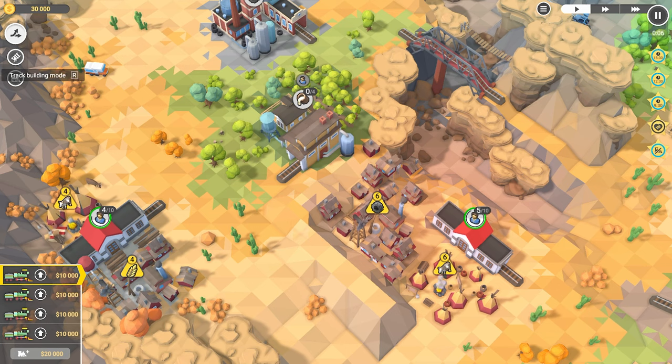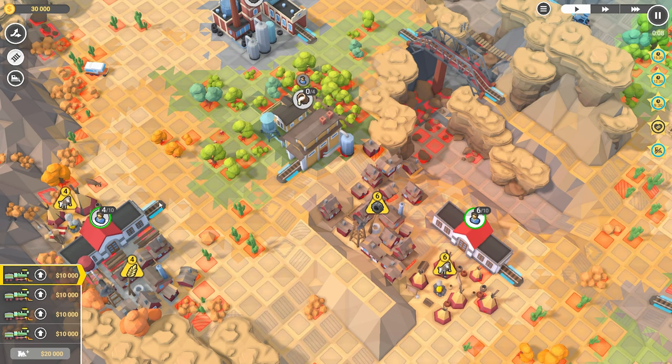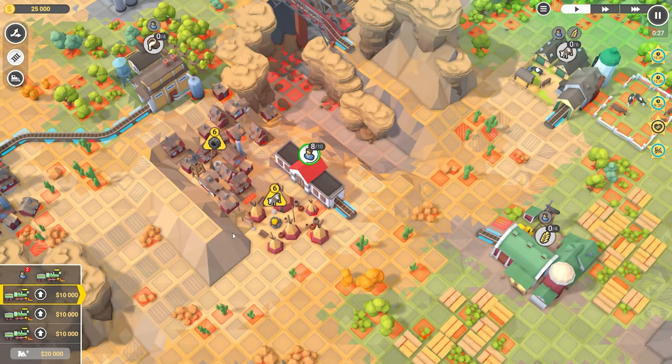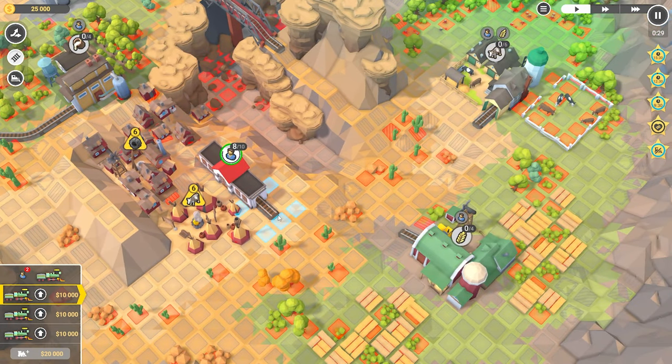How do I — what do I press to start the trains again? R for build mode, that's what it was. Okay, so we definitely want this over here. Let's do it, maybe a bit more like that so it's easier to combine. Let's go ahead and send over some workers, same sort of deal over here.